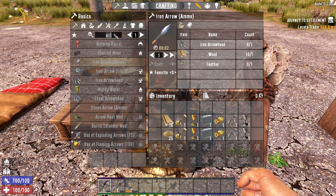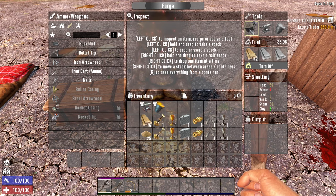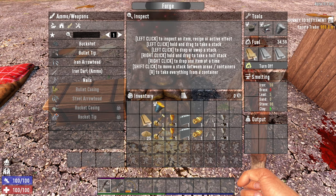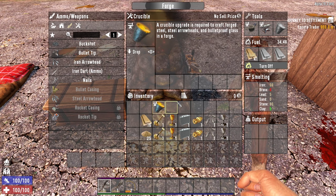I've brought these in using the creative menu to save time. The advanced bellows — if you put it in the forge, it increases the forge smelting speed by 50%. The anvil increases the forge crafting speed by 50%. The crucible allows you to make forge steel.